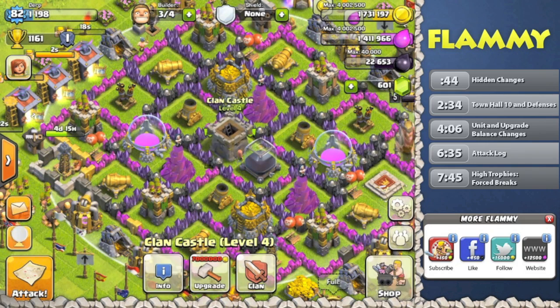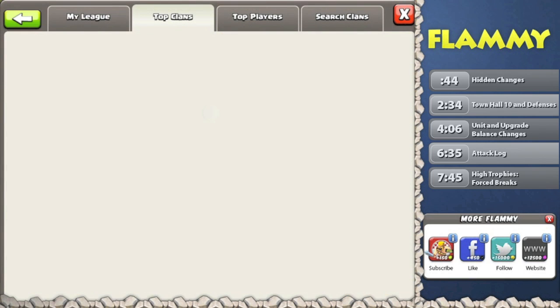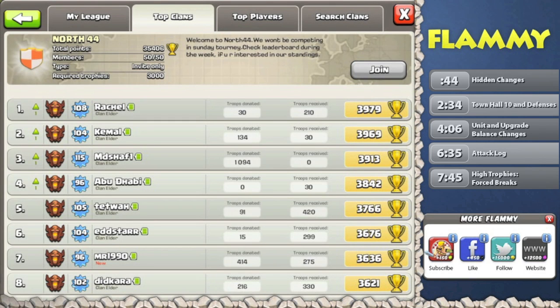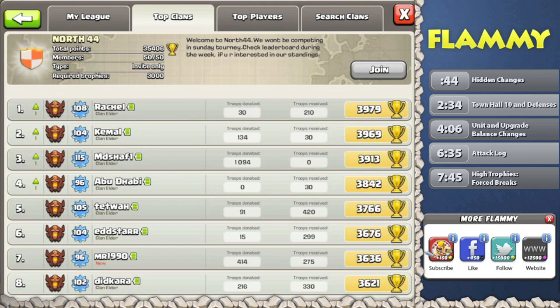There are a couple other updates. Let's go to top clans now rather than top players. Something that's huge about this update is 'troops donated' and 'troops received' right here. These two stats keep track of how many troops are donated and received by each player during the two-week section before it resets. This is a pretty awesome update. It's going to be great for most normal clans to keep track of activity and see who's leeching off others. So that's a great change — I'm really happy to see that one.